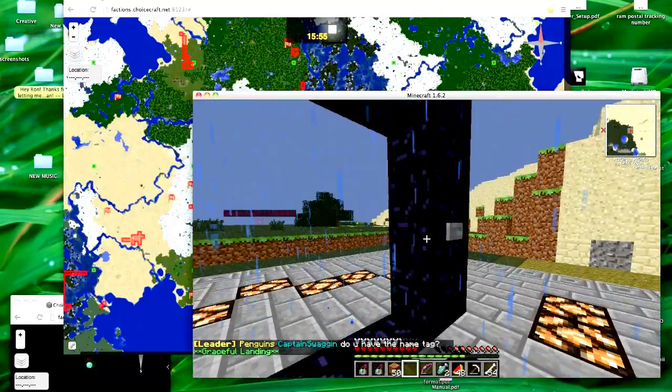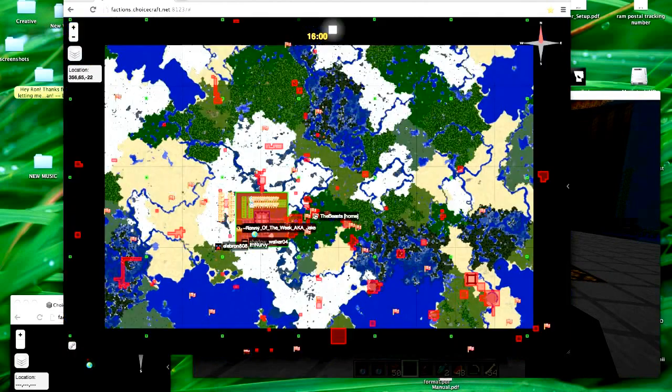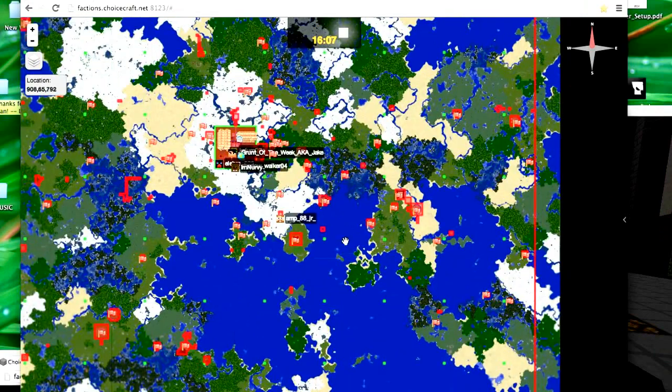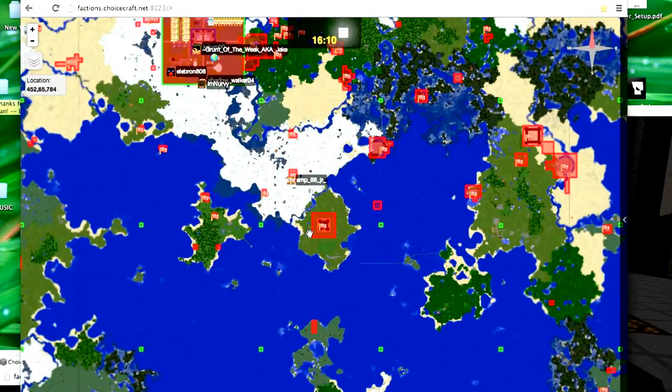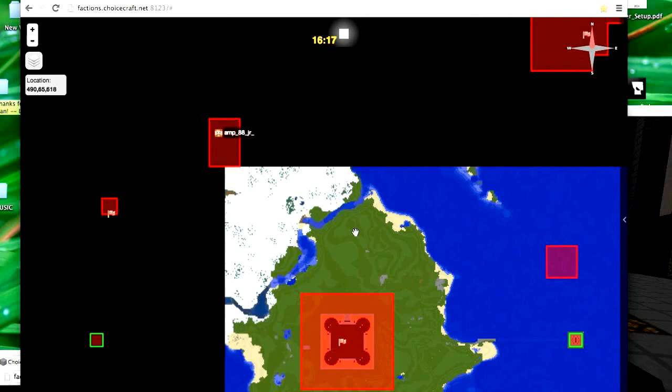You show up on live map no matter where you are - whether you're above ground, underground, or hidden underwater. That's why it's really important to always be watching live map, to make sure that nobody is near you or coming at you to start attacking you in PvP. It's also really important to use this as a tool to help find other players that might be targets.